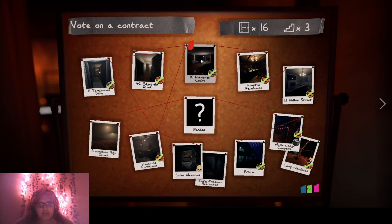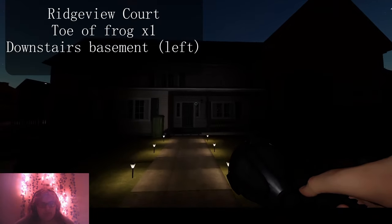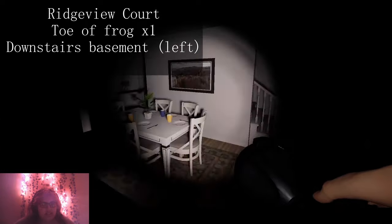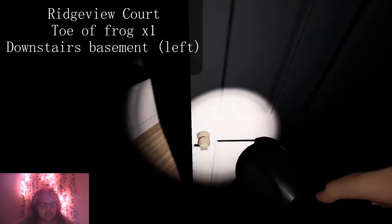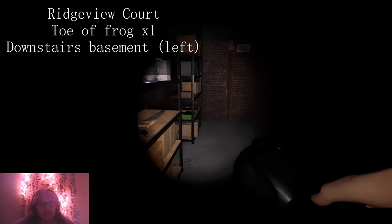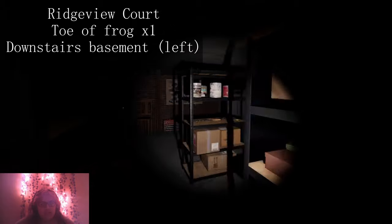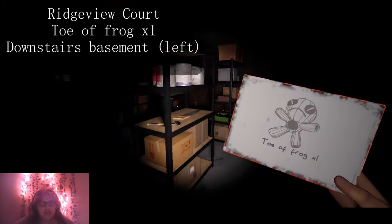Here's Ridgeview Court. We're going to be finding one Soul Frog. It is downstairs, so we're just going to go downstairs. Once you're downstairs, go over here to the left. It's going to be right here — one-toe frog. So it's over there.